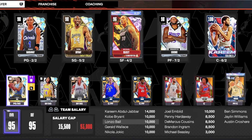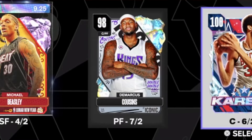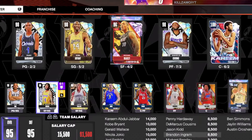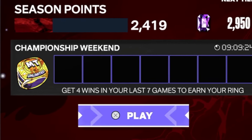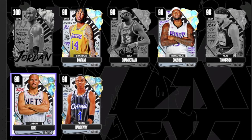I'm going to take out Lonzo and put Jason Kidd in as well. So we've now got four of the Iconic Galaxy Opals in our team: Penny Hardaway at starting point guard, DeMarcus Cousins at power forward, then off the bench Jason Kidd and Brandon Ingram. The rest of the team just looks absolutely crazy. And hey, it is the start of a new championship weekend, so I'm hoping all these iconic players can play extremely well for us. Let's get into the game.